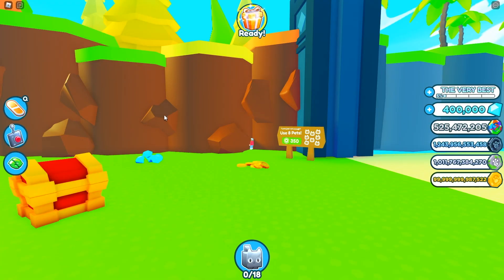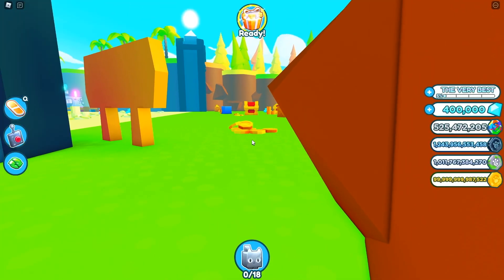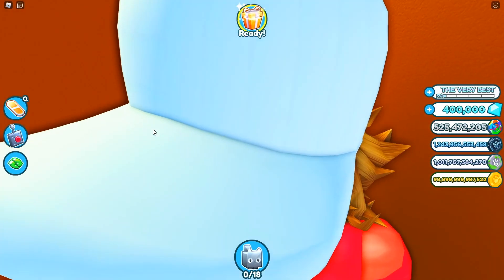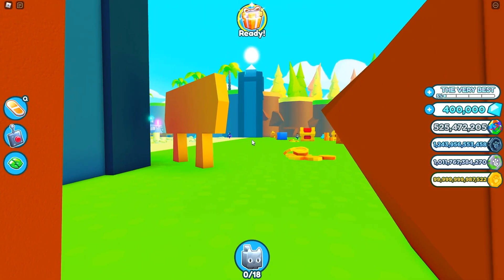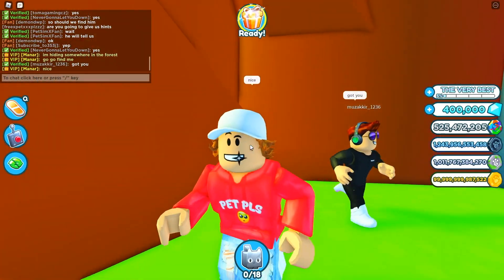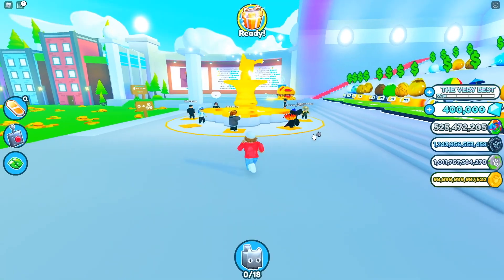Players should start coming since I told them I'm in the forest. I can barely see anyone — I zoom out to check. Some players are heading to the beach instead of the forest. Then one player spots my location — looks like we've got a finder!